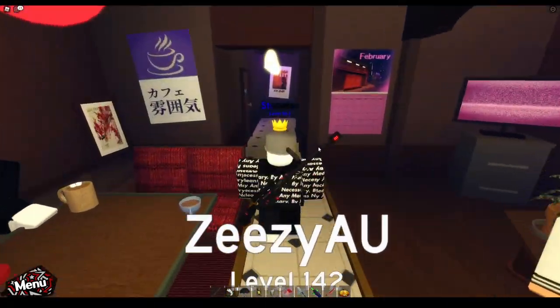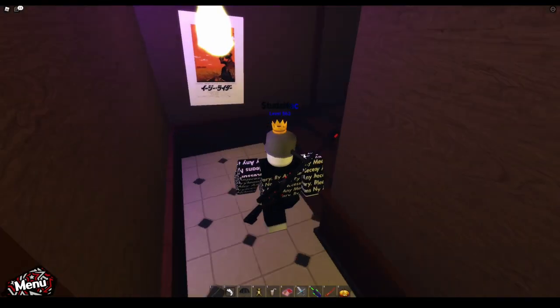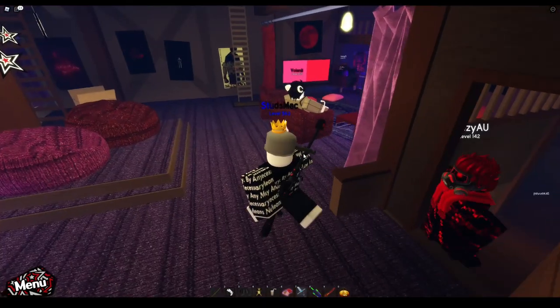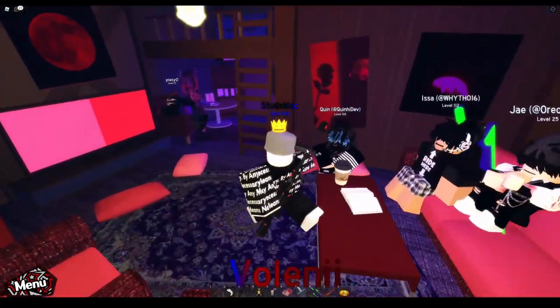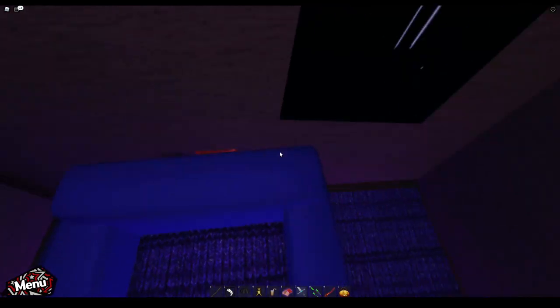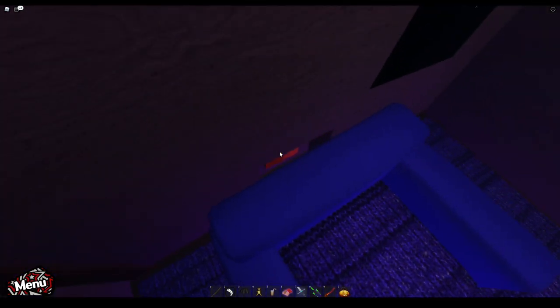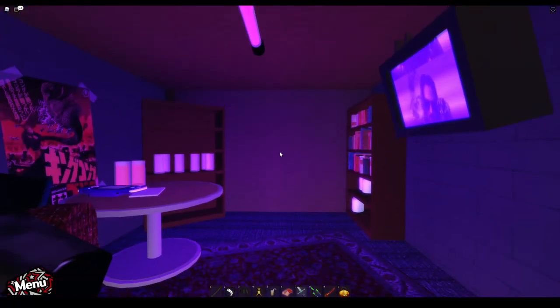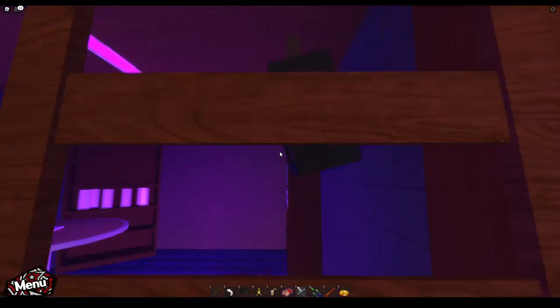First of all, you have to go up here, and this is what all the other tutorials say to do - this is the first step. So we go up here, and if you look behind this chair, you'll see there's a button. Normally what you're supposed to do is click the button, then run down here and go through the wall right here, but currently that does not work.